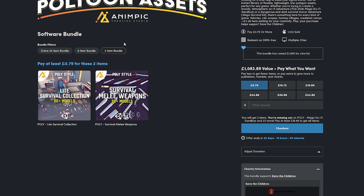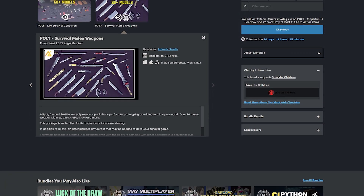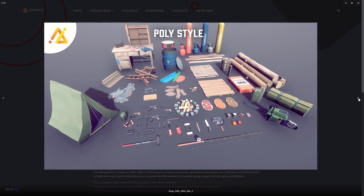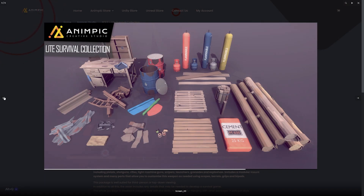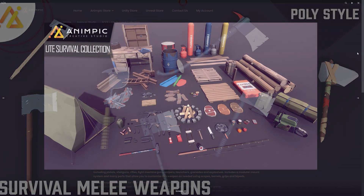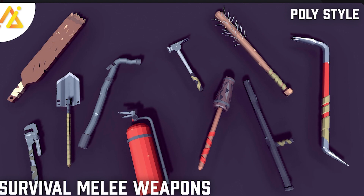So if you navigate to the link in the description, we've got the two item bundle which is the survival light collection and the survival melee weapons and that's around $1 to get hold of that. If you want to check any of the items out you can click on each of the segments and get the information about them. You can click the little developer link here and it will take you to their website where you can see a bunch of screenshots for the low-poly style survival items and the low-poly style melee weapons which look absolutely awesome.